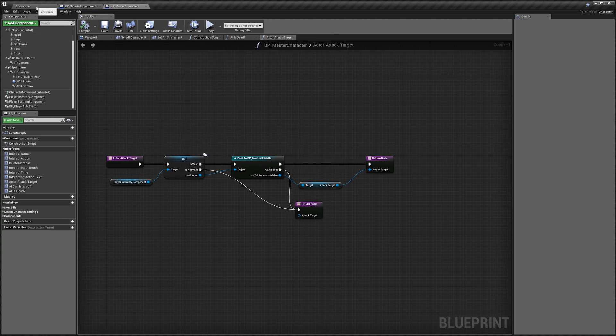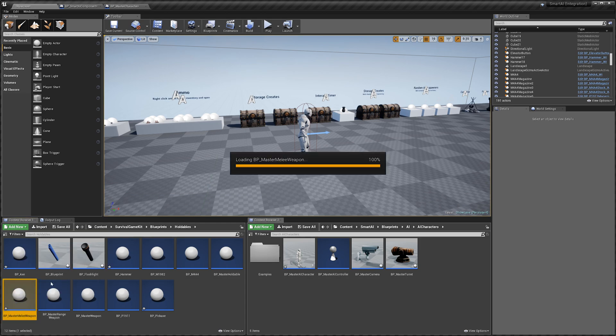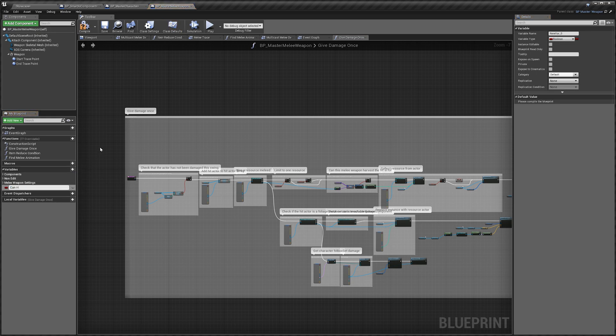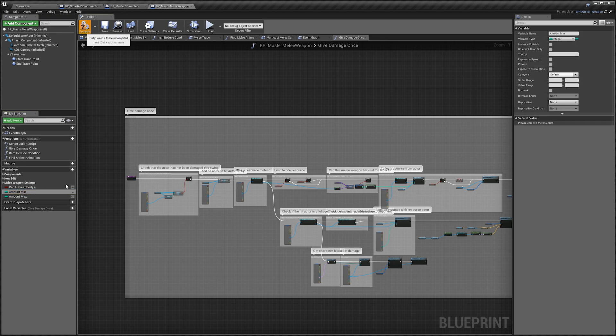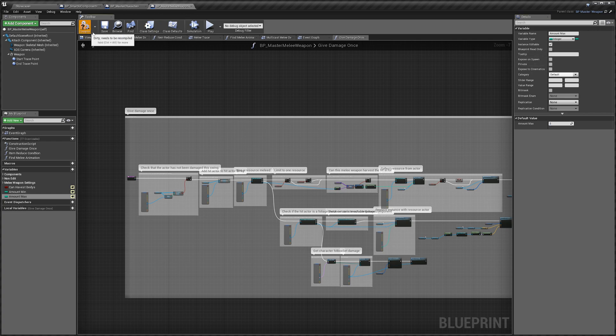Next, we're going to start on our dead body harvesting. Go to our showcase, Blueprints, Holdables, then Master Melee Weapon. In here, we're going to create three new variables: 'can harvest bodies', 'amount min', and 'amount max'. Set amount min and amount max to integer. Tick the eye on each — these control whether the melee weapon can harvest a dead body. For the default, I'll set can harvest bodies to true, min to one, and max to three. Compile and save.